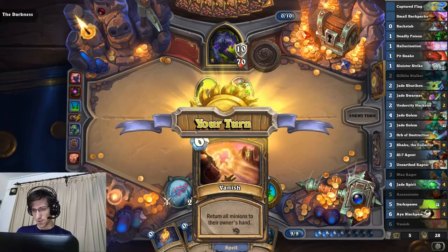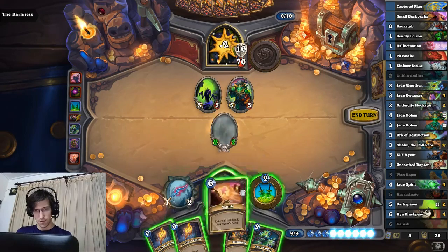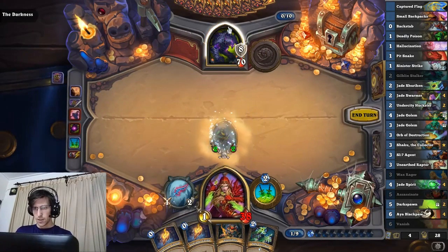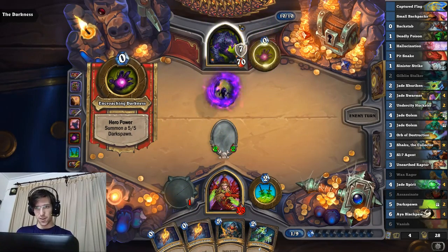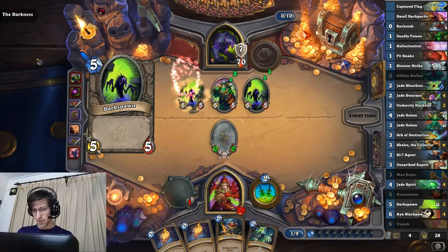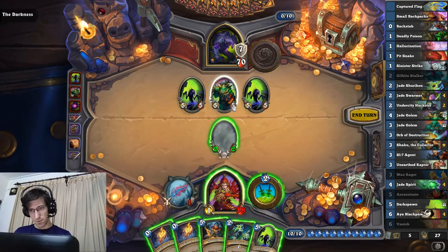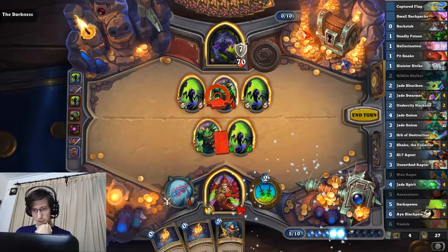I'll just play this to get a 5-5. The 2 damage is kind of okay - it is Illusion I think. That's fine. Hands looking pretty bad and I don't have a lot of draw. But he should be out of Psychic Screams - I think he only has 2 of them. Mind control. Wow, really. I might have to just shoot. Because it makes sense. Does that mill the card? No. We'll just play that. I thought I'd be able to get more damage on his face but he does really have a lot of control cards. Really hoping somehow the Wax Rager doesn't come out soon.